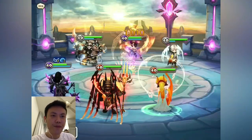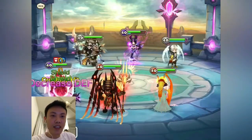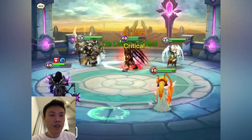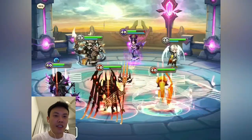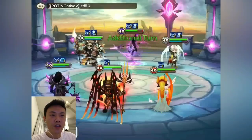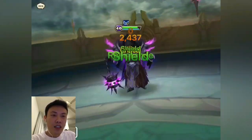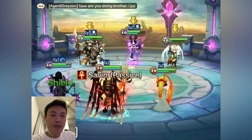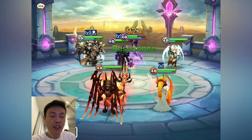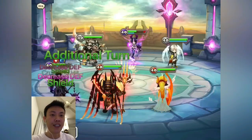We didn't get the Armor Break on the Zhu Lian, which is not good because we need the attack debuff as well. Didn't get it — unfortunate. But I think we should still be fine. We have to slowly work on the Beta here. Once a good portion of HP is destroyed, we should be able to kill it fairly easily.